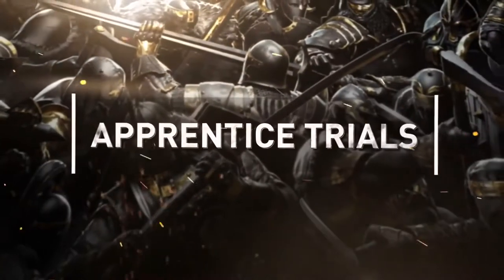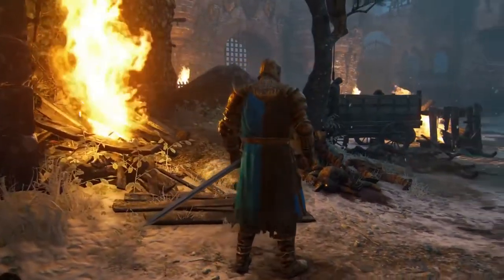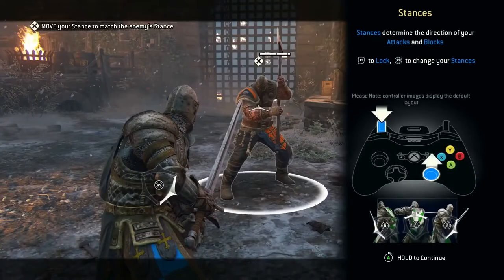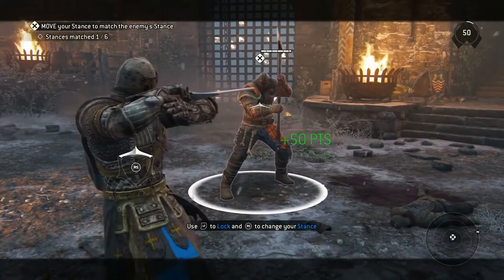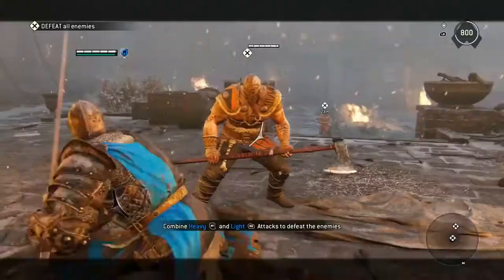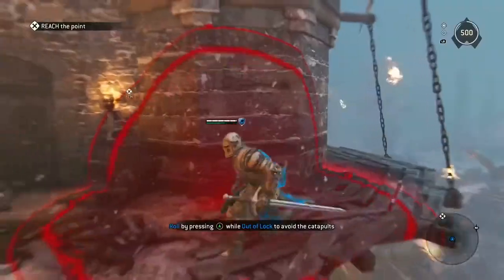Now, on to the Trials. If you're completely new to For Honor, the Apprentice Trials is the all-new and revamped onboarding system when you first launch the game. The purpose is to show you the basics of the art of battle. The new system will take you step-by-step through each of the essential skills, grading you as you go. You'll understand guard mode, learn how to use light and heavy attacks, and how to effectively dodge and roll.